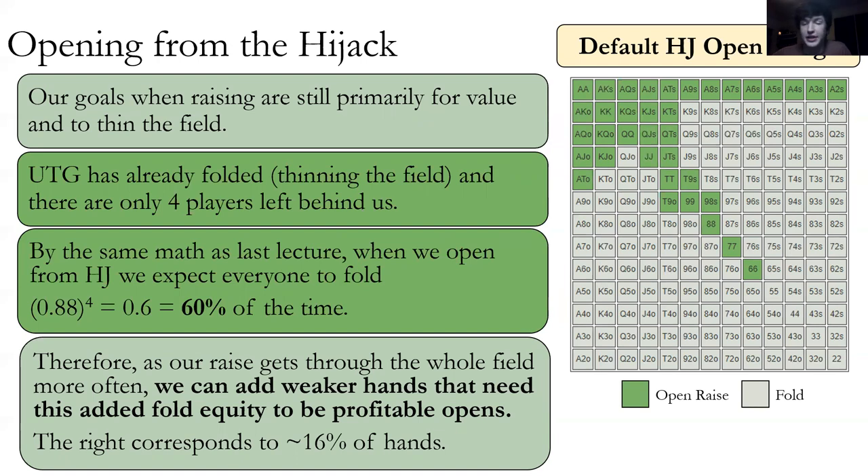These aren't bad hands — when we raise Ace Nine suited and someone calls, it's not the end of the world, but we'd prefer if everybody folds. When we're raising, it'd be nice to just get the blinds and be done with it. We need that little bit of extra fold equity.